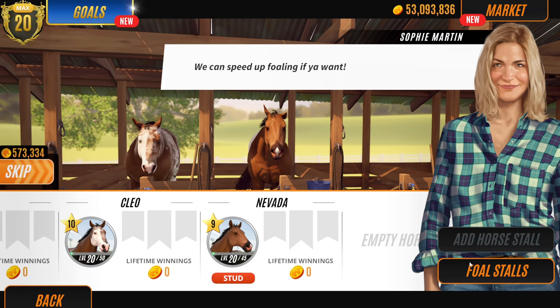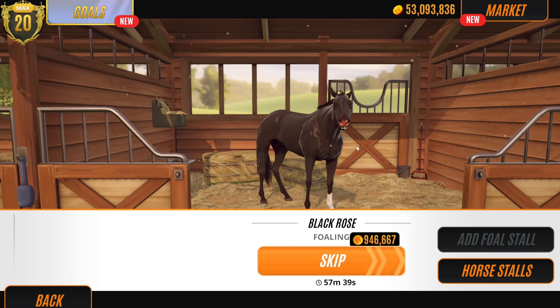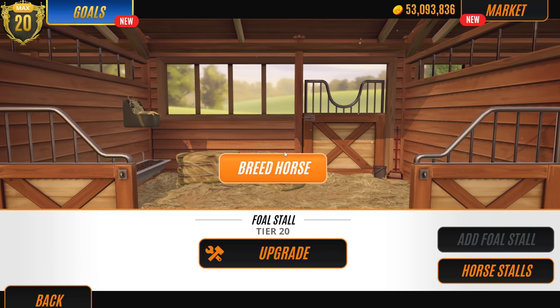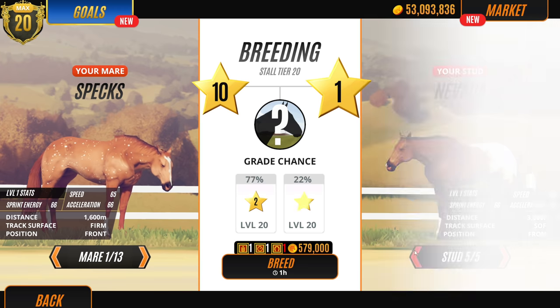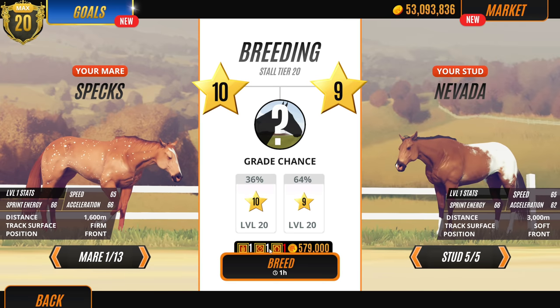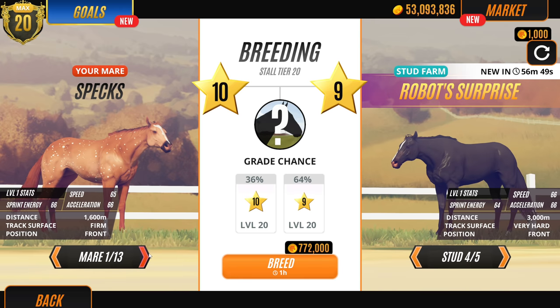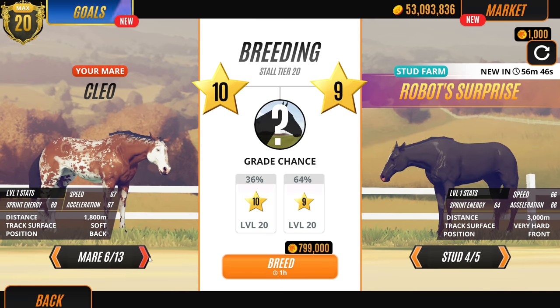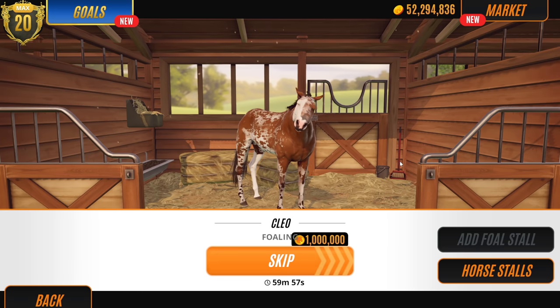I feel like we should just breed Cleo again with that same stallion and keep going until we get a black foal. We're going to get a black foal! Let's do Black Rose - what are you doing to me? What's the best way you guys have found to breed a black horse anyway? He's gorgeous though - robot surprise, okay let's do it!